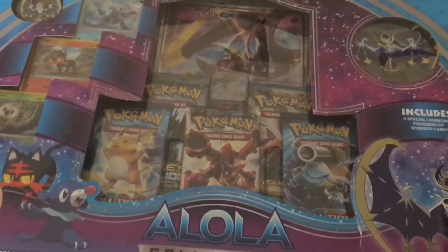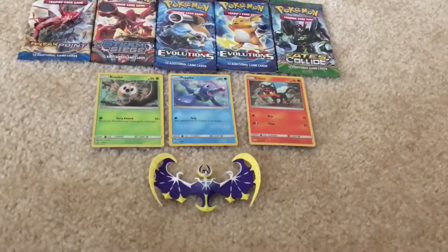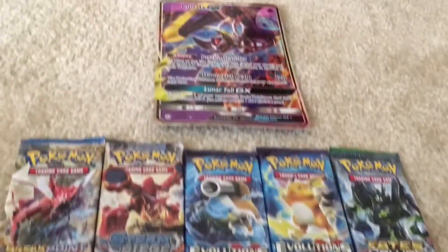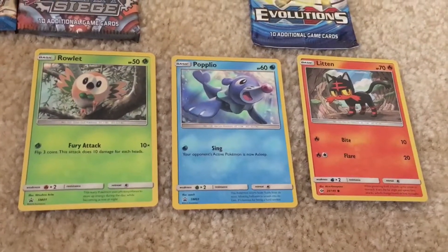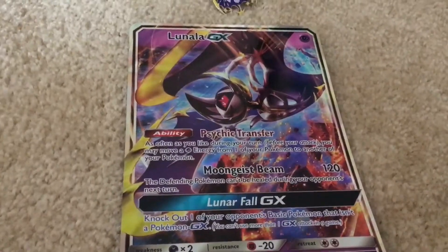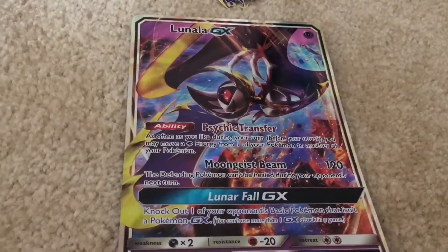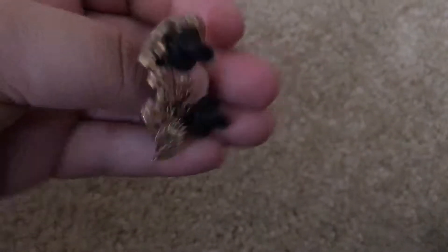We're gonna be opening two of the booster packs. Let's get to it. So this is what we got. These are the three starters and this is the Lunala toy. This is the Lunala DX and this is the Lunala pin.